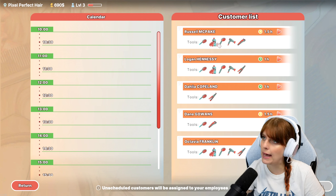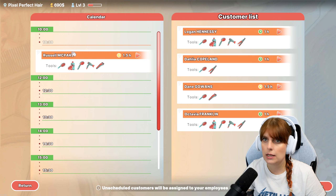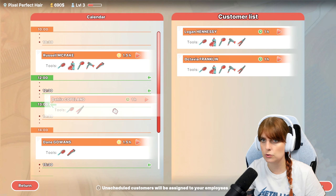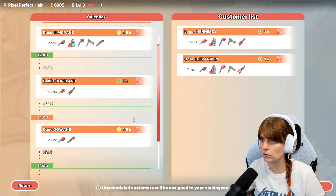So Russell McPac needs a brush, shampoo, shower, hair dry, and a clip. We put him in at 10:30 - that'll be till 12. And then if we do the next one at 12:30 to 1:30, we've got half an hour.